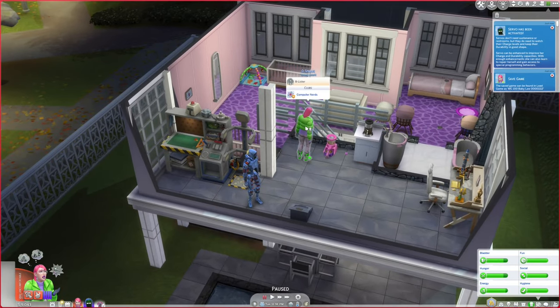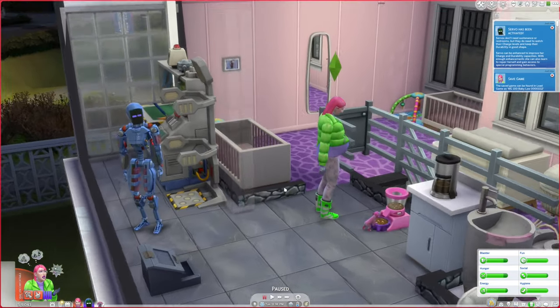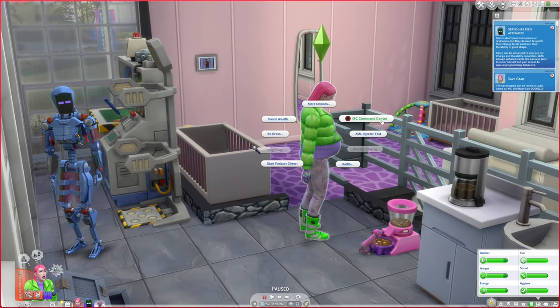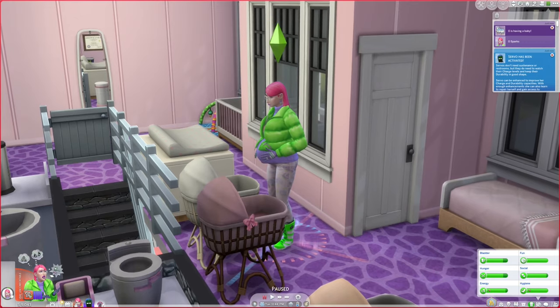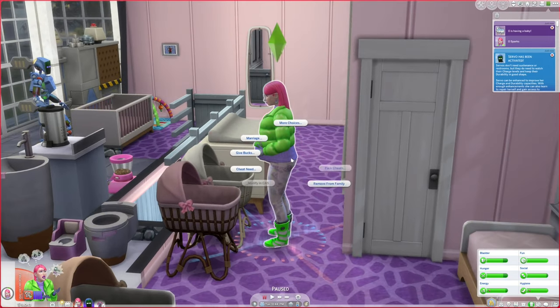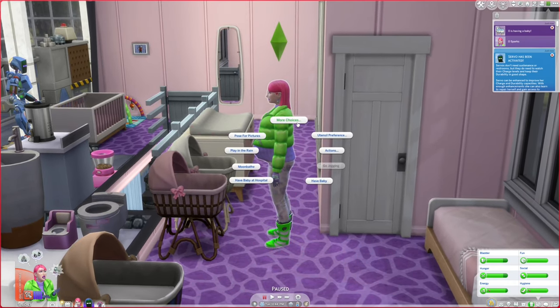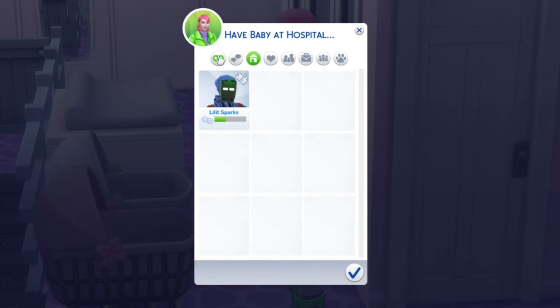Let's go ahead and have the babies at the hospital. I kind of want to do hospital births because I get the birth certificate, but at the same time I don't really want to have everyone go to a rabbit hole all the time. Since this is the first one we'll definitely do the hospital. I said have baby at hospital — not have baby. Why did she just go to have the baby? Did I click the wrong thing? Yeah I clicked have baby. Is it too late? Okay there it is — hopefully I did not glitch it. Yeah everyone can just stay here, we'll go alone this time.